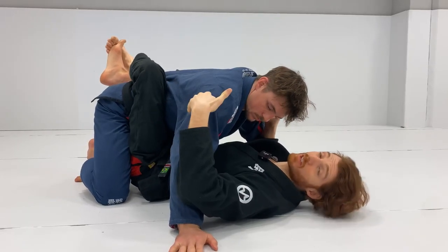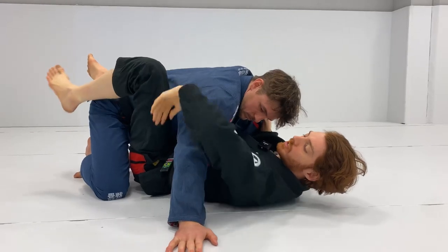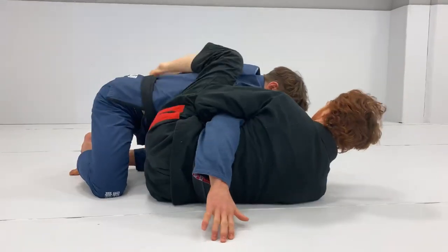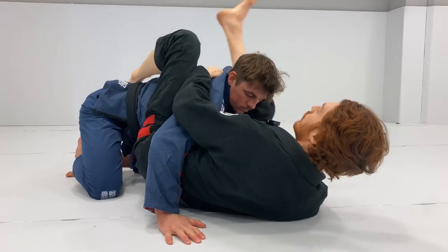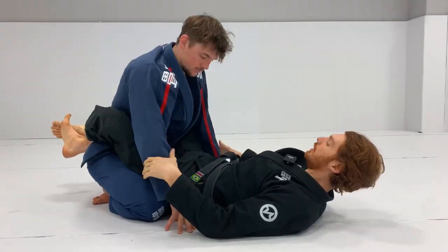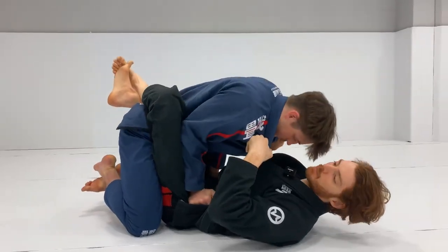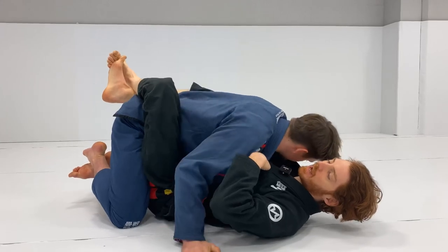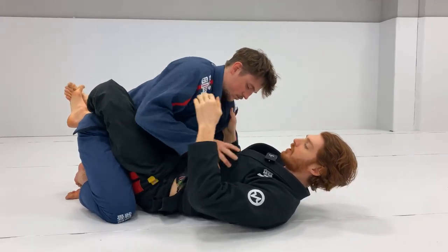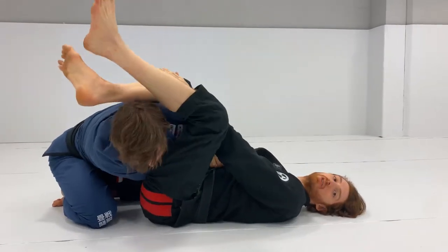Two of the main attacks I like to go for once I break posture. One is, if the opponent posts his hands, I go for an overhook, scoot out to the side, and start working to a triangle choke from the overhook series. Another option is when he goes to the hip and I bring him forward, he posts his hands and then puts a forearm on my chest — now I can start working up to a high guard and build from there.